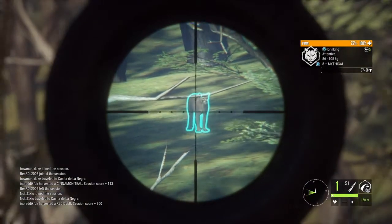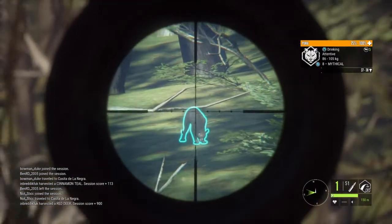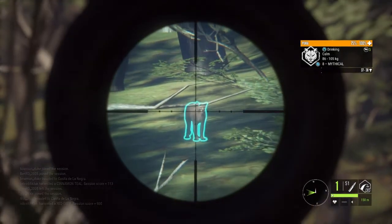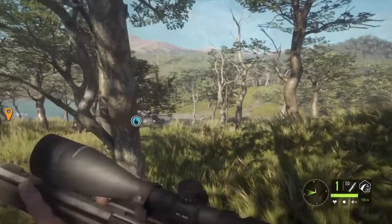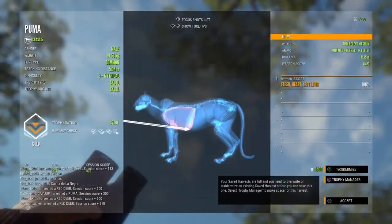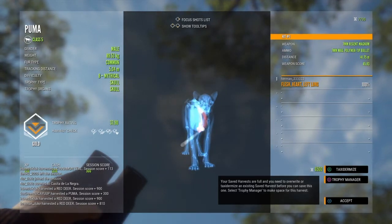We went back to Parquet and, thankfully, we did. That is a level 8 Mythical Max Weight Puma. We're going to get the hard shot — yeah! Third hard shot, baby, let's go. Here he is — beautiful hard shot, 37.90, level 8 Mythical Puma. Pretty good.